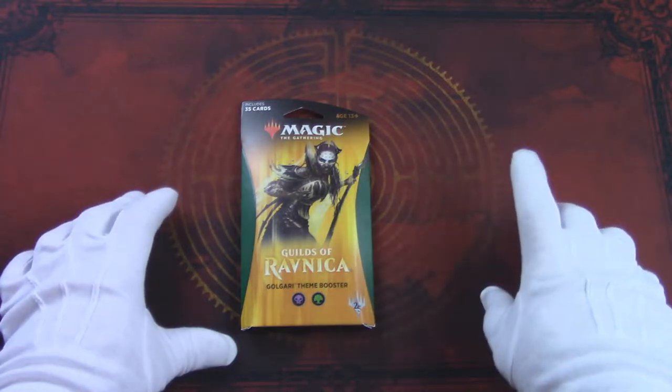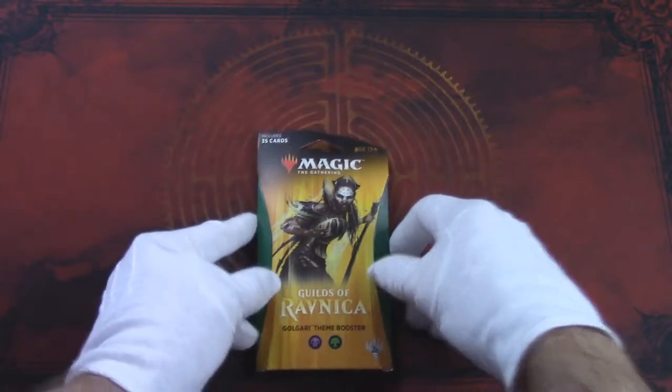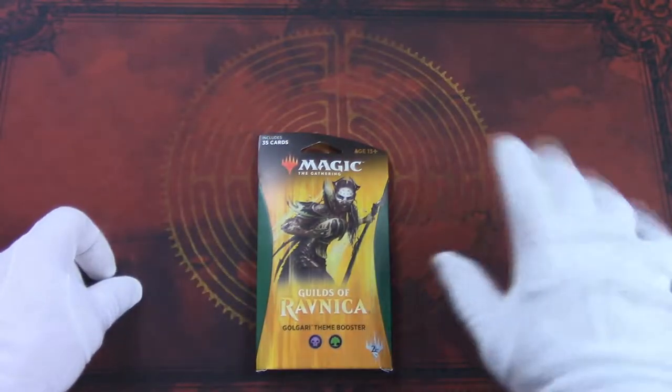You've got Boros' Red-White, Selesnya's Green-White, Golgari's Black-Green, Dimir's Blue-Black, and Izzet's Blue-Red.